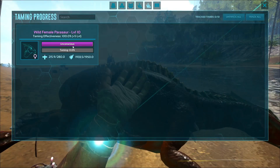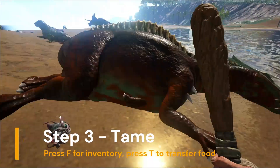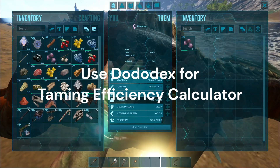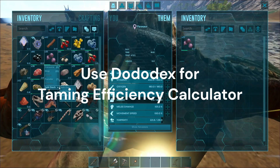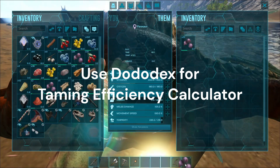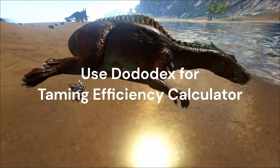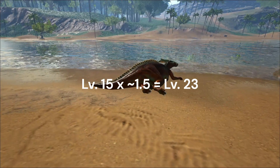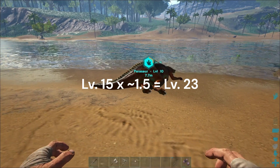Once a dino is knocked out, you can track your taming progress even if you move far away from it. Press F to access the dino's inventory and press T or drag to put mejoberries in there. It is the best food for taming that beginners have access to at low level. The better food you give the dino, the faster it goes and the more taming efficiency you get. Taming efficiency affects the level increment when it is tamed up. At 100% efficiency, the dino will get about 50% increment in terms of level. For example, if you tame one at level 15 with 100%, it will be level 23 when tamed up.